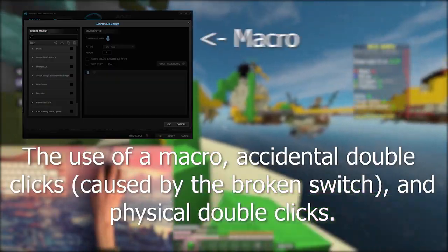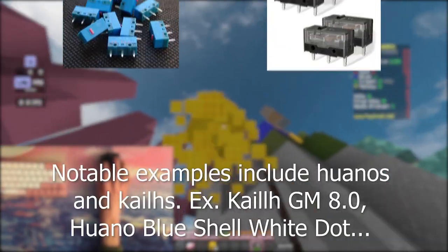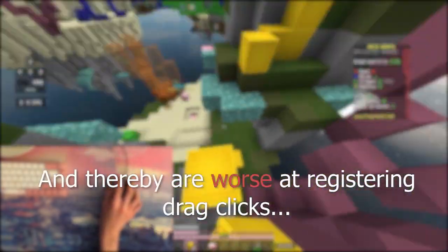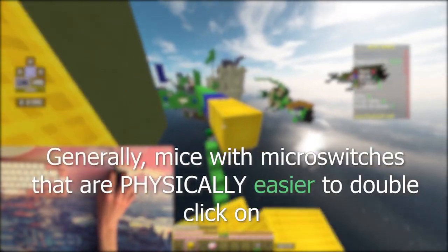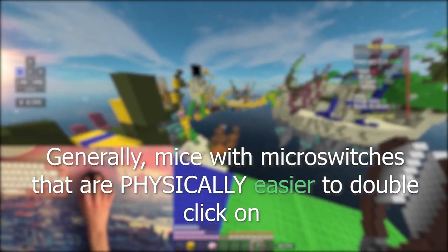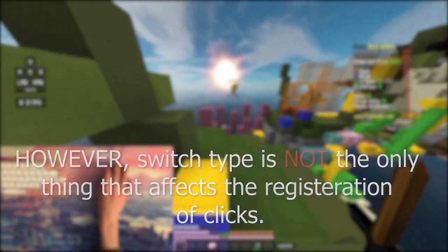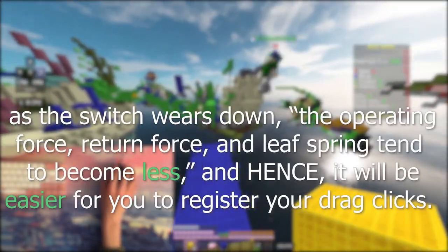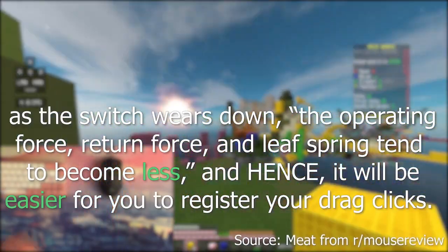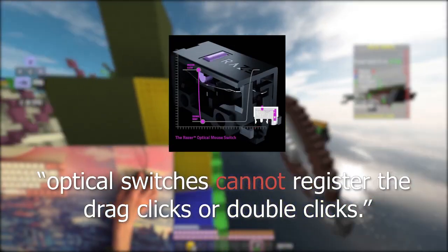There are three ways to double click: the use of a macro, accidental double click, and physical double clicks. Some switches are hard to physically double click on due to their actuation force. Generally, mice with microswitches that are physically easier to double click on — like the 20 million or 50 million click Omron switches — are the best for drag clicking. However, switch type is not the only thing that affects registration of clicks. If you own a mouse with a heavy switch like a Zippy or Huano blue shell white dot switch, as the switch wears down, operating force, return force, and leaf spring tension tend to decrease, and hence it will become easier to register drag clicks. There's also a misconception that optical switches cannot register drag clicks or double clicks — that is not entirely true, and I'll explain why with the next factor.